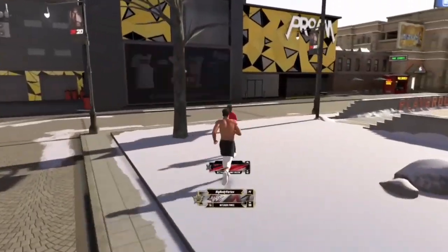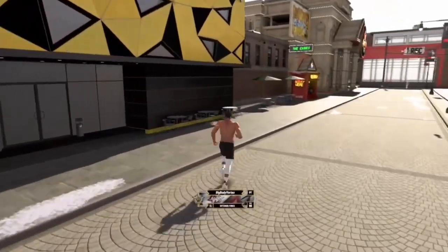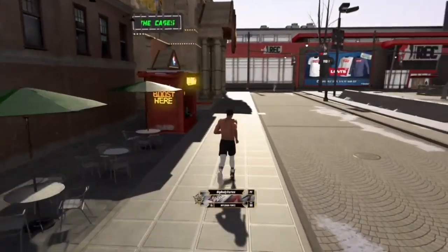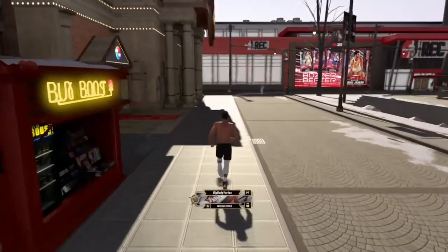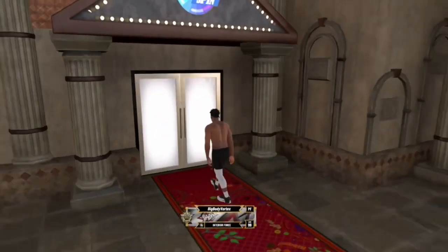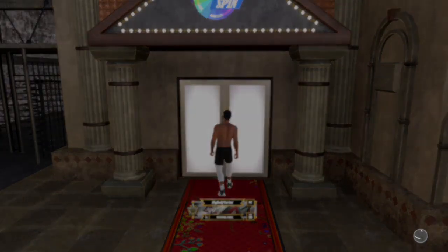With the shoes, you get shoes off the wheel, which is the next tip — spin the wheel every single day. Spinning the wheel gives you so much free stuff: VC, boosts, Gatorade boosts, clothes, shoes. Just spin it every single day. As Superstar 2, you get two spins, so try hitting Superstar 2 so you can spin it twice.